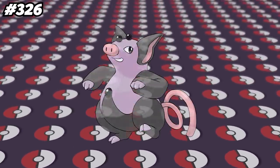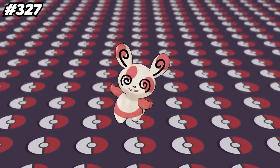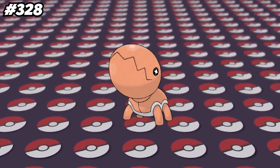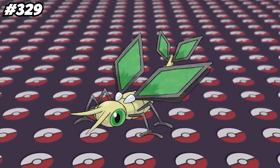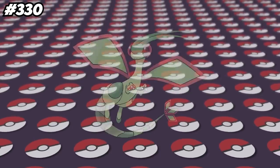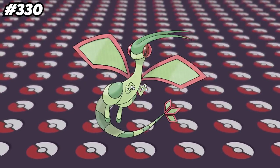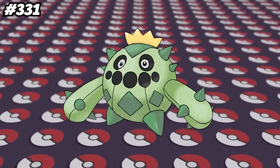Grumpig's Korean name is Pig King. Spinda is a dizzy Pokemon that likes to spin around, and also has a base stat total of 360, which is probably not a coincidence. Trapinch is the only member of its evolutionary chain that has a hidden ability in Sheer Force, as both Vibrava and Flygon only have Levitate. Vibrava is the Vibration Pokemon, a category it shares only with Palpitoad and Seismitoad. Flygon has a base attack stat of 100, which is the same as Trapinch's attack stat, despite one being a basic Pokemon and the other being a stage 2. Cacnea and Cacturne are the only Grass-type Pokemon in the Human-Like Egg Group.